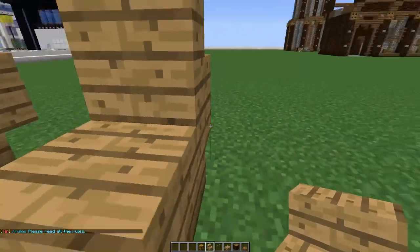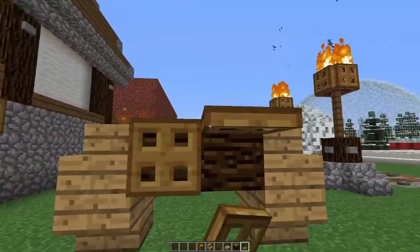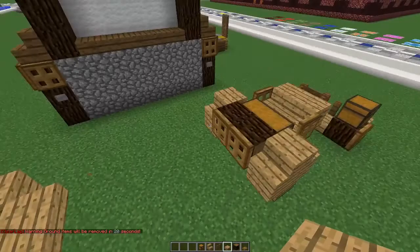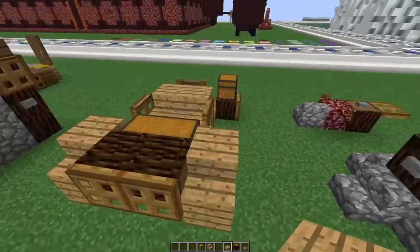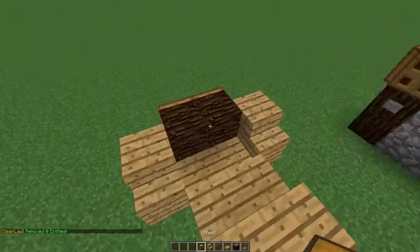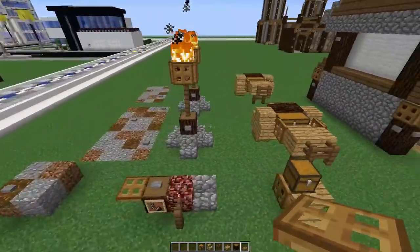Place one block upside down, leave a two-wide gap, and place the upside-down block again on both sides. Take your spruce wood along the back leaving a gap, and place your trapdoors on there. Then place a half slab underneath, a full block, two fence at the bottom, a chest at the front, and trapdoors on the sides. That's it for the cart.